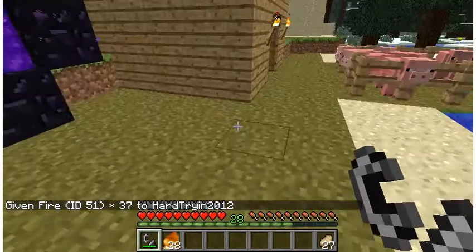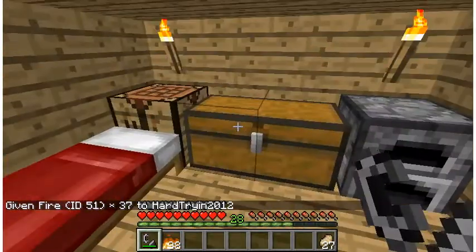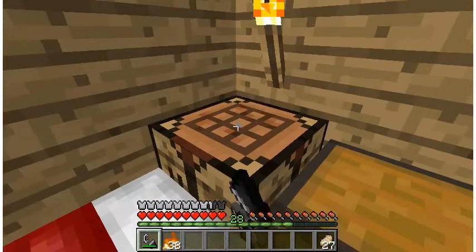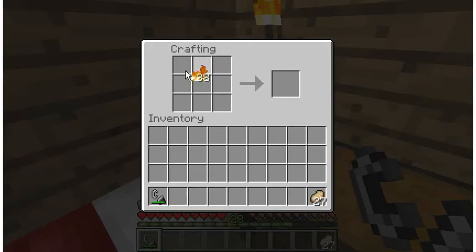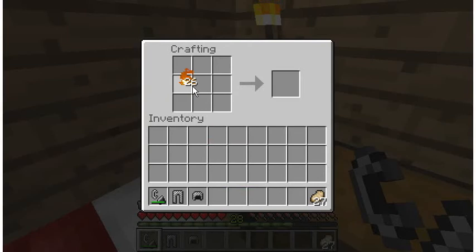With these, you go to your home and use the crafting table, and this is what you craft. This is for chain leggings. This is for the chain helmet. These are chain shoes. And this is the chain body armor.